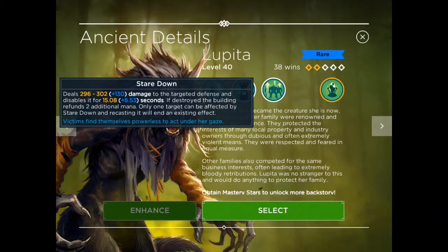The second ability, Stare Down, deals 296 to 302 damage to the targeted defense and disables it for 15.08 seconds. With the bonus stat of 6.53 seconds, that makes a 21-second disable effect — quite a long time. If destroyed, the building refunds two additional mana. Only one target can be affected by Stare Down at a time, so unlike Child's spell which can disable multiple buildings, you can only disable one with this ability.